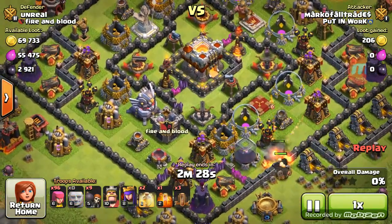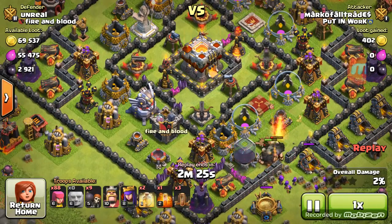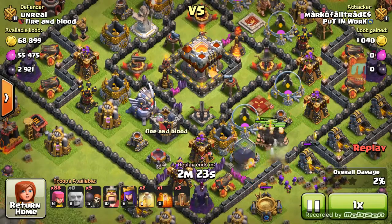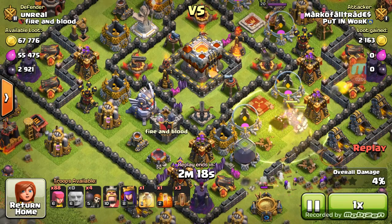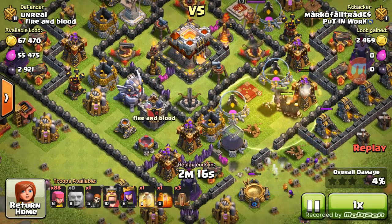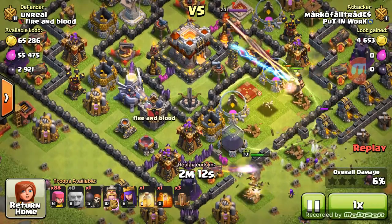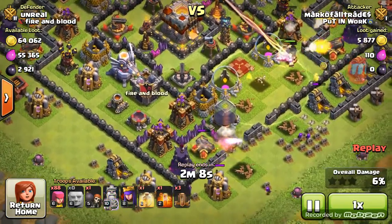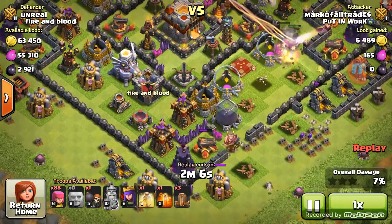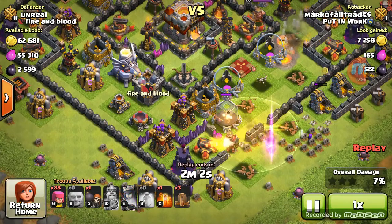I can see the Eagle Artillery gearing up, getting ready to shoot, and as soon as I place my King down it starts going after the King. I was wanting those Wall Breakers — I don't know what I was going to do with those Wall Breakers — but watch: I didn't even get to use my King's ability because I was just focused on him getting that cannon out.